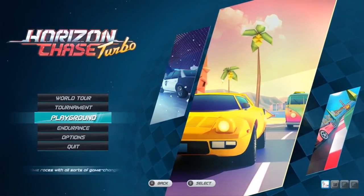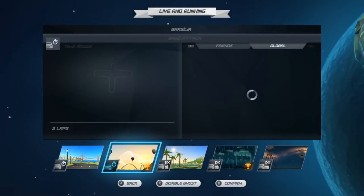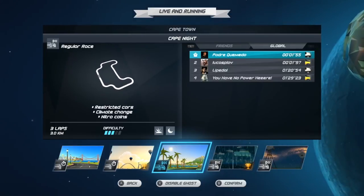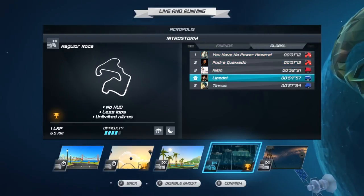The Nintendo Switch version of Horizon Chase Turbo will come with a new game mode to shake things up: Playground! It's a collection of limited time races for all kinds of players. Playground presents a rotative competition that comes with five new races each season. Each one has its own leaderboard, both global and friends only, with integrated ghosts.